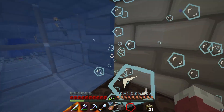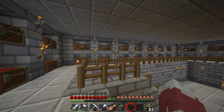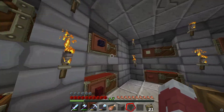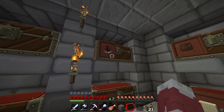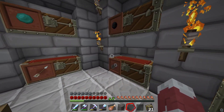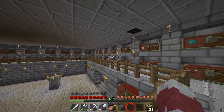I already showed you guys the nether wart farm over there. This is my storage room - this is where I keep all of my items, ranging from wood, all kinds of block resource types. Lots of storage in here - I created so many chests, there's like over 100 chests in here. I keep my tools here, wood, iron ingots, gold, diamond, emeralds, redstone, glowstone, arrows, mob drops - all kinds of stuff.